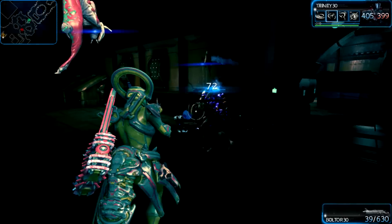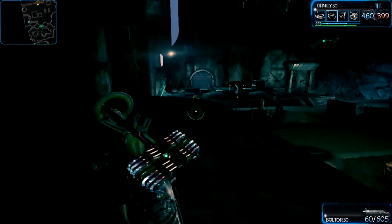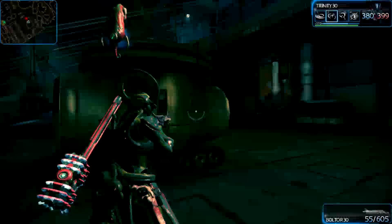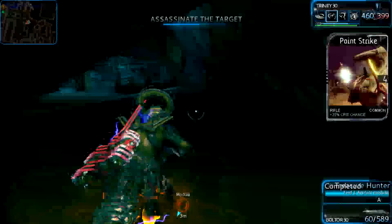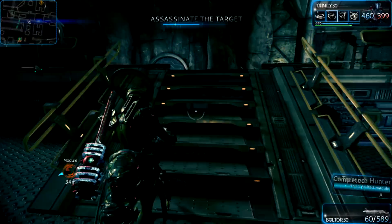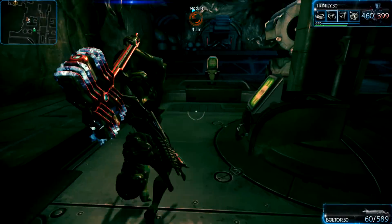I'm playing with randoms, so I'm not sure the strategies you're going to take. But whenever you play as Trinity and you do boss battles, remember to use Energy Vampire a lot, because you can allow people with Banshees and Nyx to pull off their Ultras — basically once every ten seconds. You charge them up. You're the source of energy, and you should embrace that as a support class.